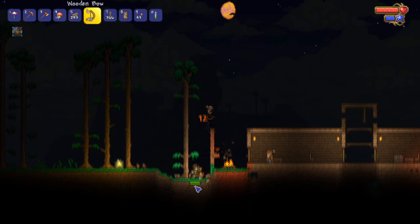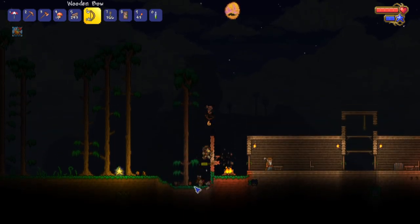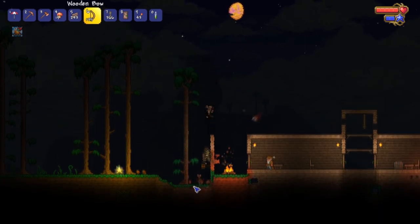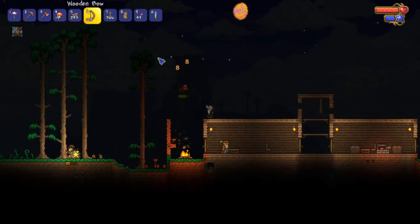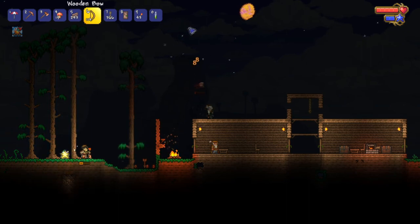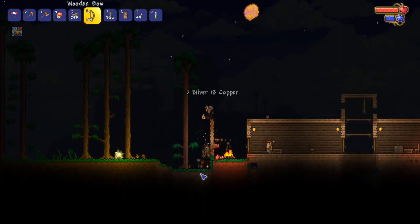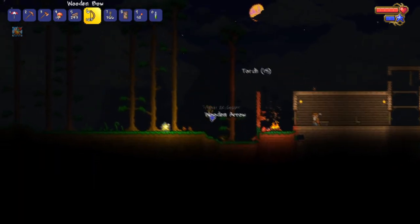Will you drop torches if I kill you? I hope so, I would love a torch or like 48 of them. Don't do it, eyeball — I'll shoot you very slowly with all these arrows. I don't know if you can kill yourself with an arrow — surely you can. Perfect — 15 torches. He's a god among men.